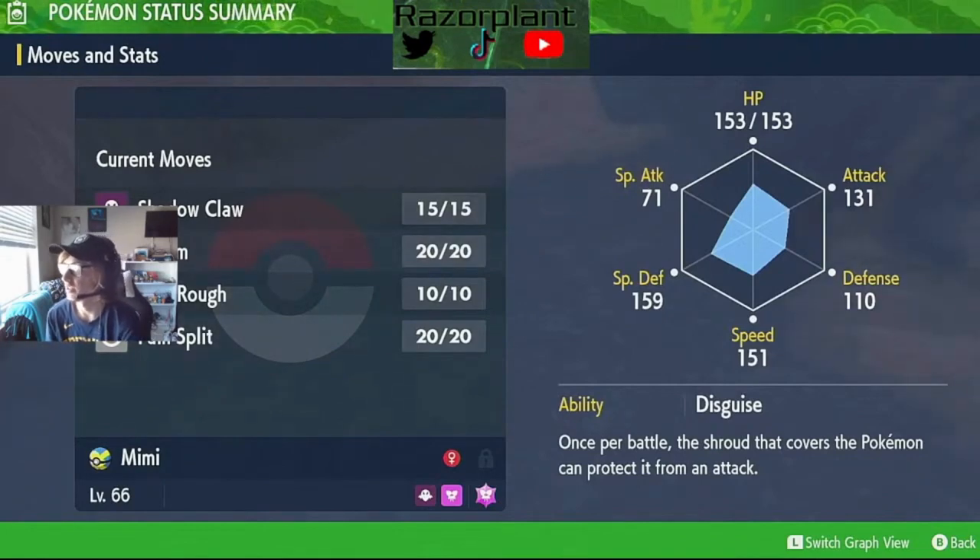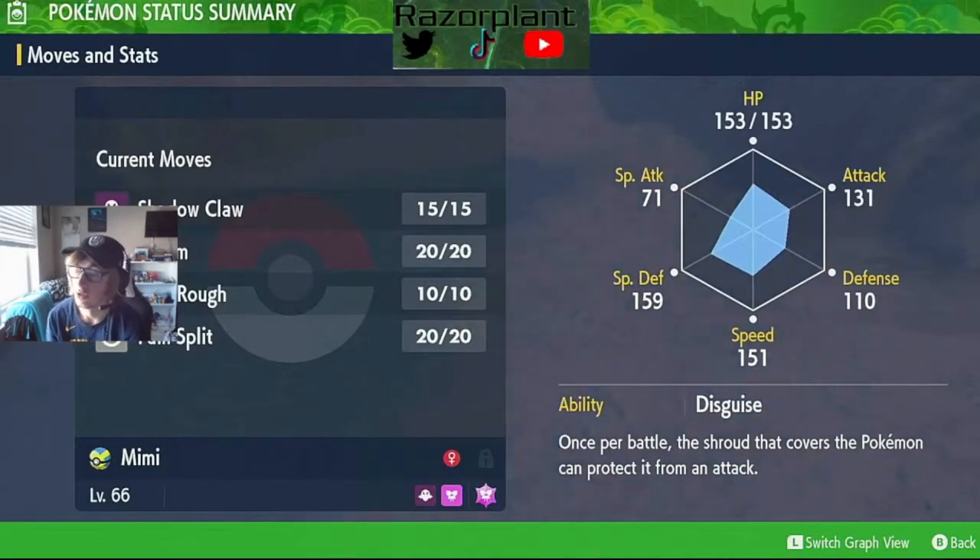It's level 66. It's got Shadow Claw, Charm, Play Rough, and Pain Split. Mimikyu is a pretty decent competitive mon.